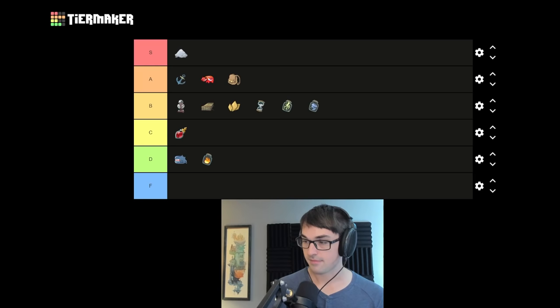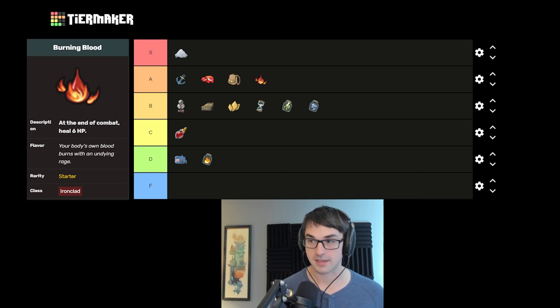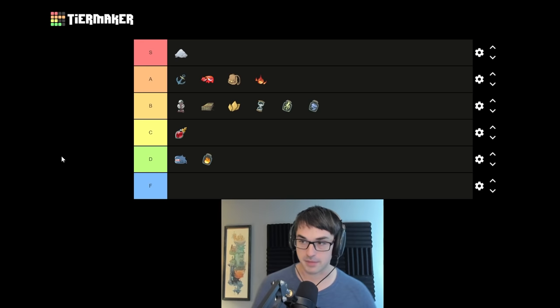Burning Blood, Ironclad's starting relic, I think is very, very good — A tier. Just six health per combat, every single combat. It's real good. I very rarely like trading the boss relic away on Ironclad for this reason.